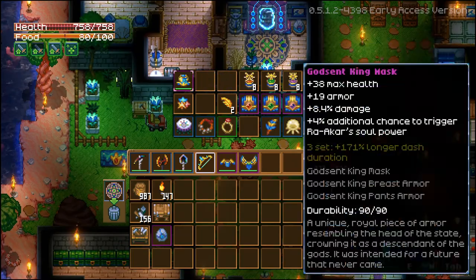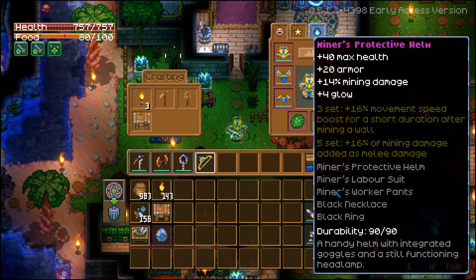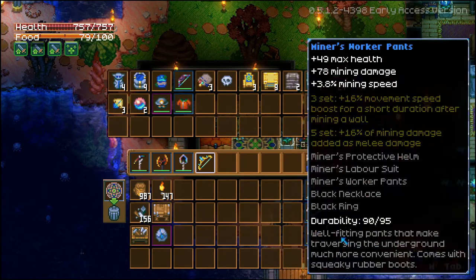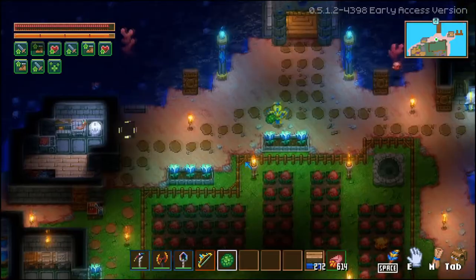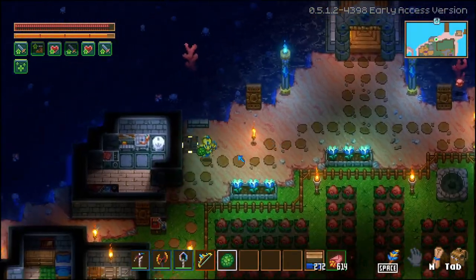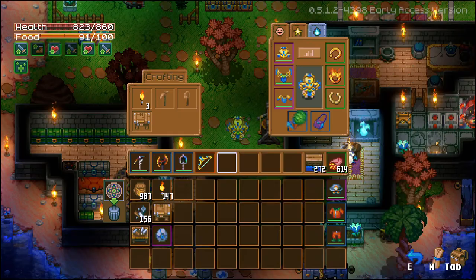Now that we have everything, let's try out our new set. Would you look at that — which means we don't actually need this galaxite set anymore. We look so beefy as well, I think that's just due to the feathers. Something special about the Phantom Spark you may have noticed: it doesn't have any durability, which is really neat — unlike the armor set sadly. With this set and the dash feather we got, we can go pretty quickly. It has a lot of movement speed, but this armor just gives a lot of armor.